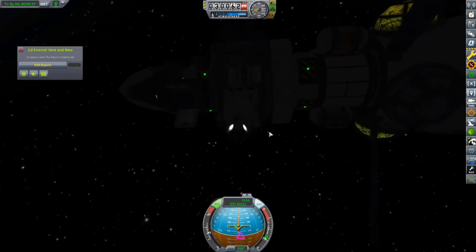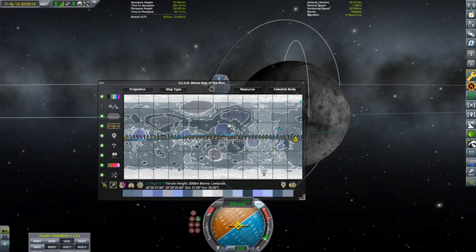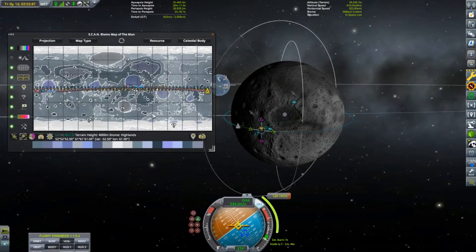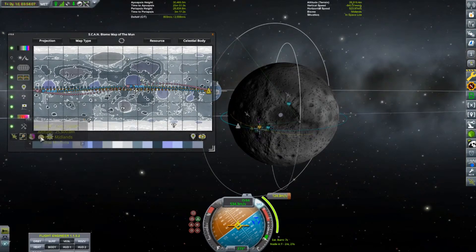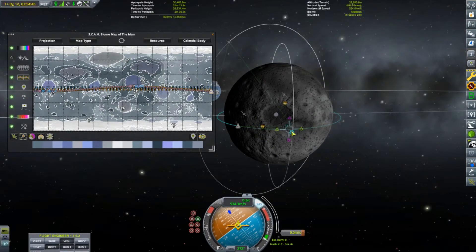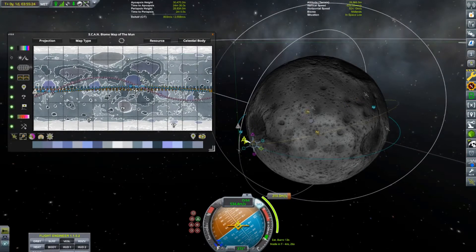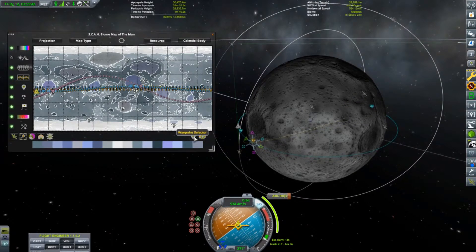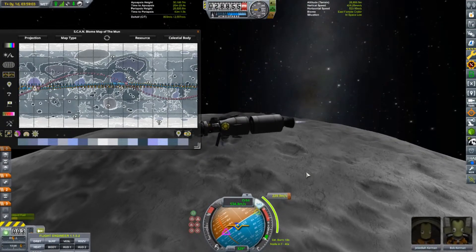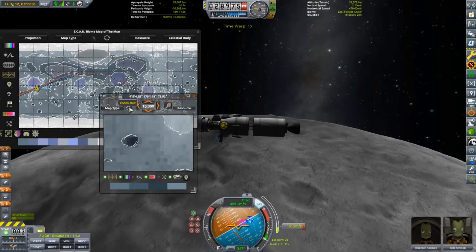With each completed experiment the data is put into the storage unit so that all available experiments can of course be reset. I used the biome overlay provided by the data from our scan satellite to select a suitable landing area. My aim was to land within easy reach of three biomes to maximise the amount of science we could collect before heading back to Kerbin. The landing profile was a direct descent and ascent, meaning the same engine would be used for the entirety of the mission, unlike the Apollo program where you had a separate engine for descent and then re-ascent back into orbit. Personally I think the details provided by the scansats add a lovely new level of immersion and allow you to be far more selective when it comes to landing zones. Eventually scansat maps can be used to show mineral deposits once the right parts are unlocked, and we will definitely utilise that feature in the future.